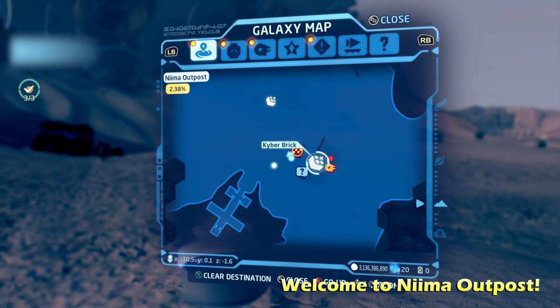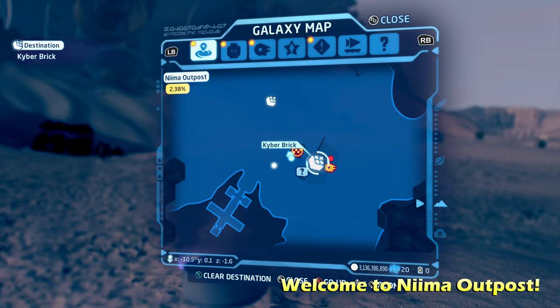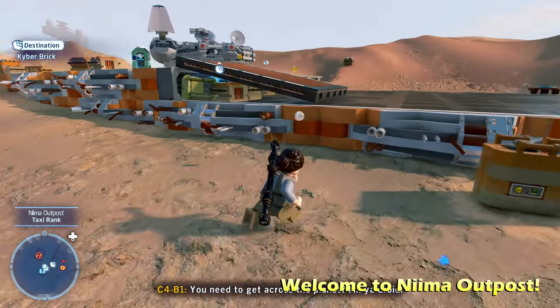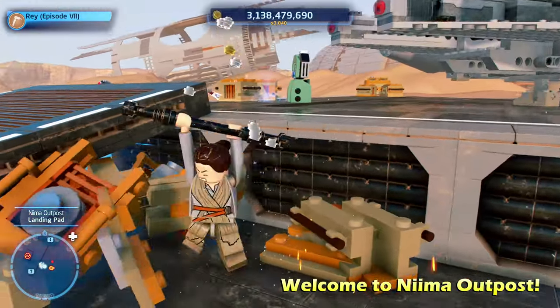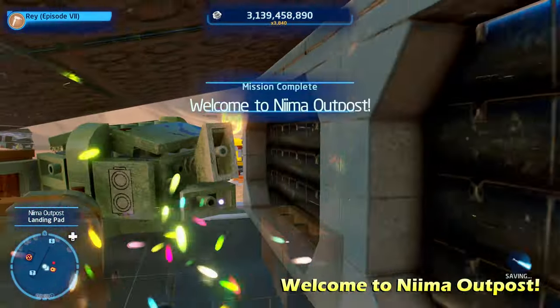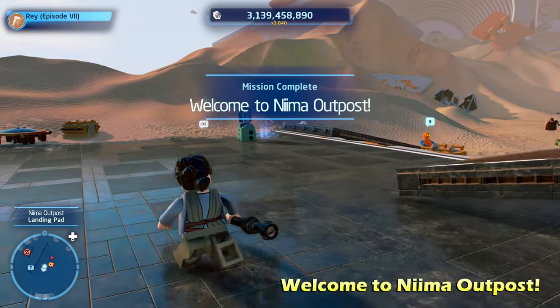Second, we're going to get the Welcome to Nima Outpost kyber brick. It's going to be right here on the landing zone underneath this little ramp, so just destroy some of the LEGO objects and go under there and get the kyber brick for Welcome to Nima Outpost.